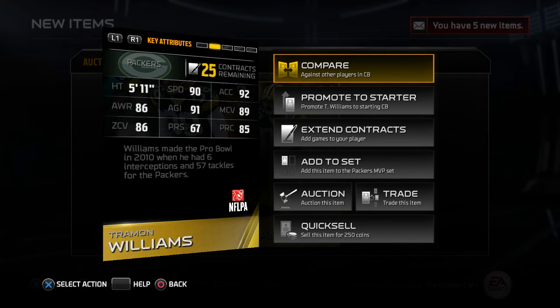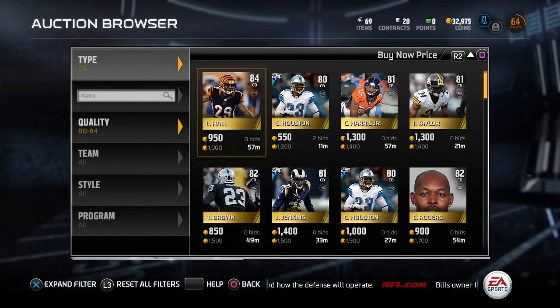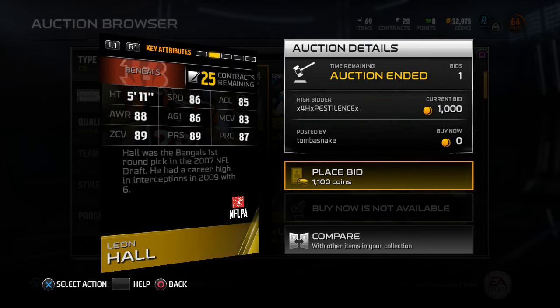Need to make sure we get cornerbacks that won't get burned over the top. Lots of bidding happening on Robey. Leon Hall is another 84 overall but he's not that fast compared to Tremont Williams. Players are getting bought out left and right - we have to work quick. Tremont Williams just got bought out but I wasn't that interested anyway.